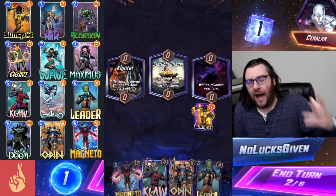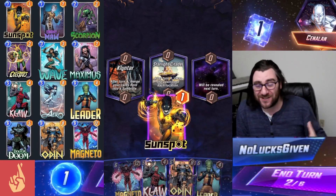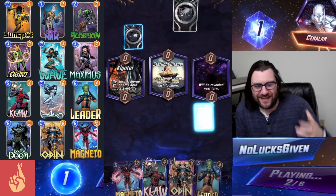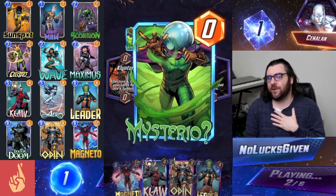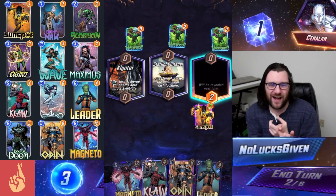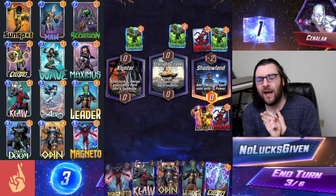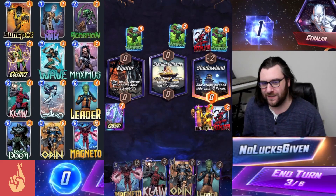In this deck, Odin copies some very powerful abilities from six-cost cards like Leader, which is super annoying. Leader is an incredibly oppressive card in my opinion. It's way too good, and the fact that you can go turn five Leader and then turn six Odin to copy Leader, if you grab a little bit of ramp somewhere in there, is absolutely crazy.